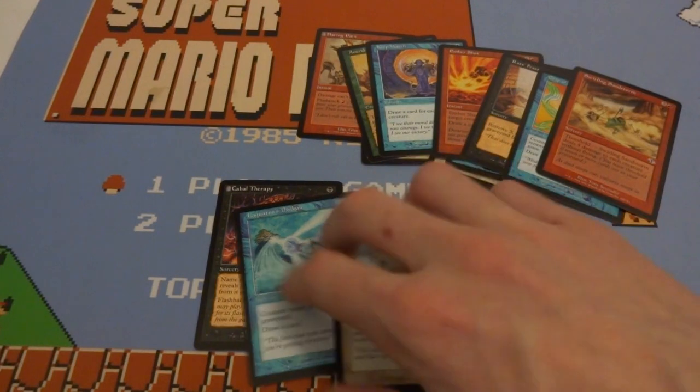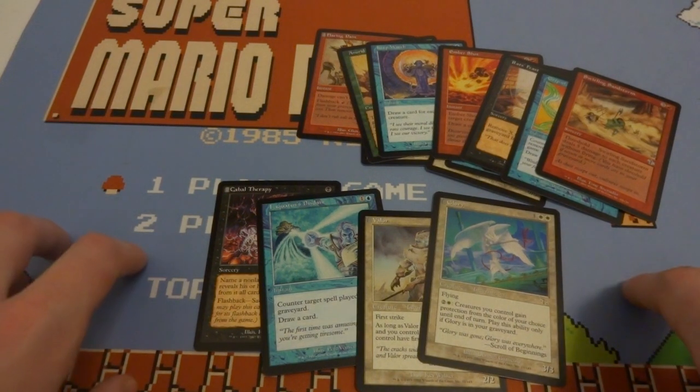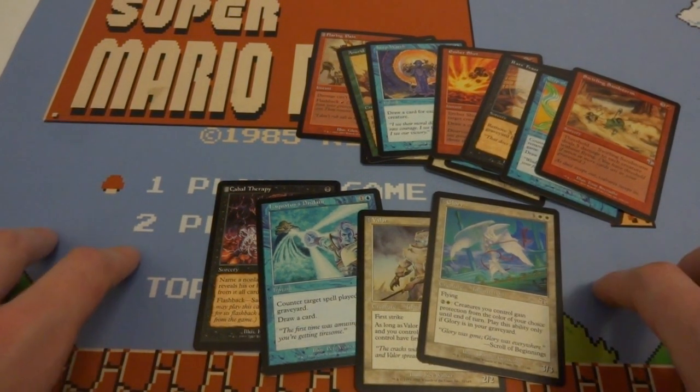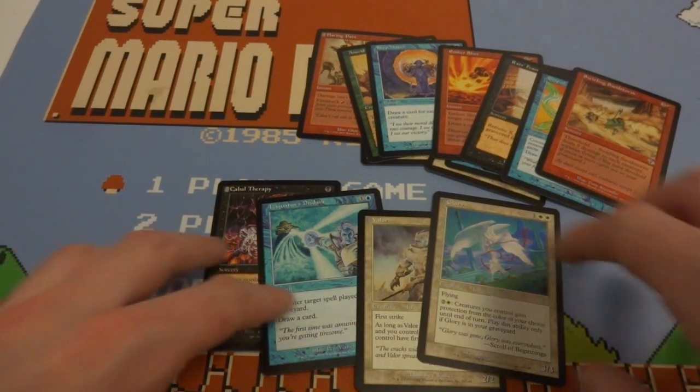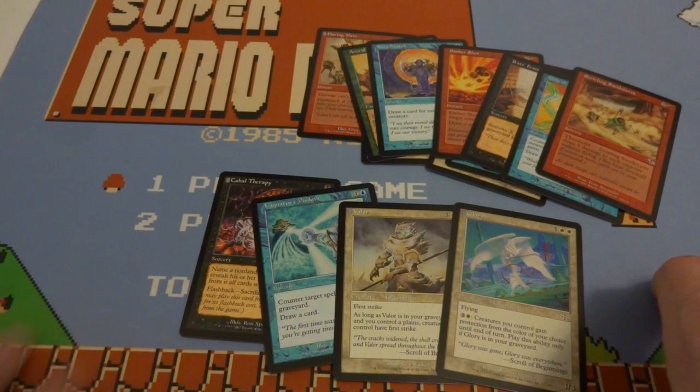Rare symbol in the corner — lovely set. So happy I pulled Cabal Therapy — a great card by my favorite Magic: The Gathering artist. Thanks for stopping by! Hope you enjoyed looking at these older pack openings with me. Let me know if you played with this set when it came out, and yeah — have a wonderful day and keep on keeping on!